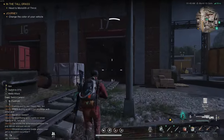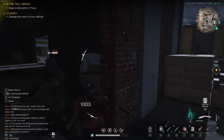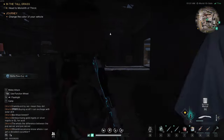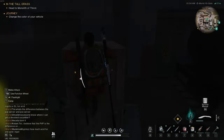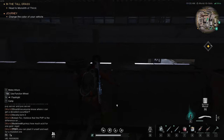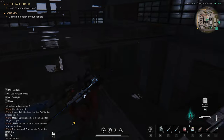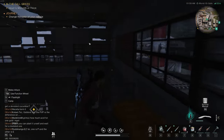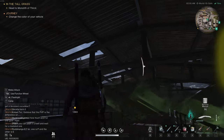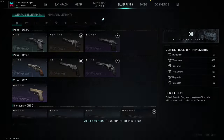Come into this building right here, hop up onto these boxes, and jump up. You get up here and then climb onto this ledge — the mysterious chest is going to be right here for you. If you get onto the roof you can also fall through the holes in the roof onto these ledges, but that's where you're going to get this blueprint.